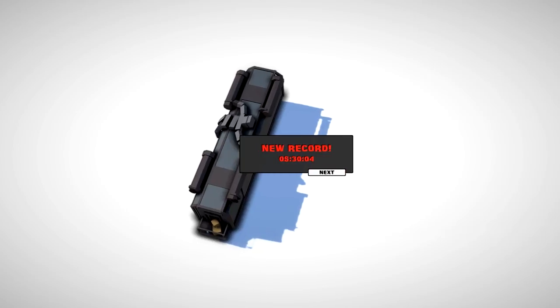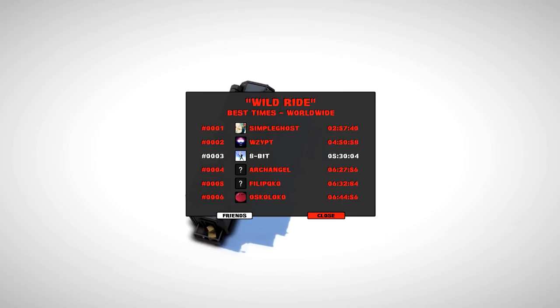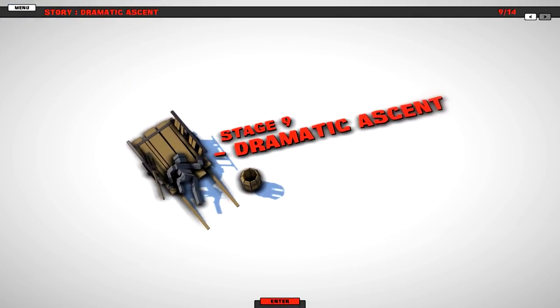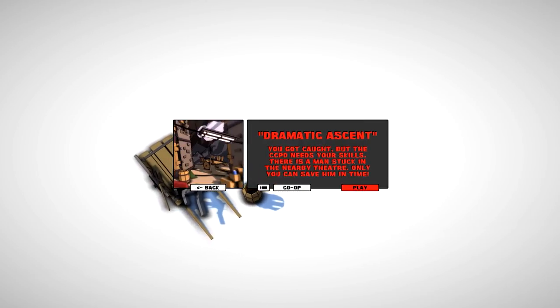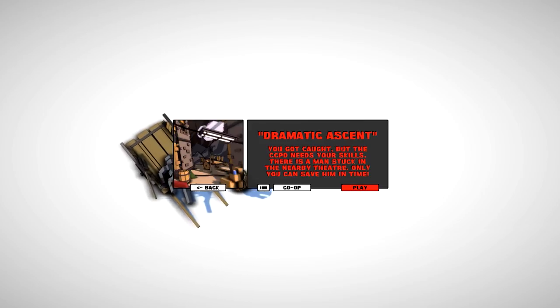I love it - number three! I thought I did so good. How did he do it in under three minutes? Dear god, how is that even possible? Dramatic Ascent - you got cut but the CCPD needs your skills. There is a man stuck in the nearby theater - only you can save him in time!